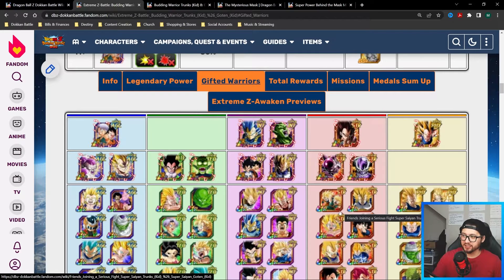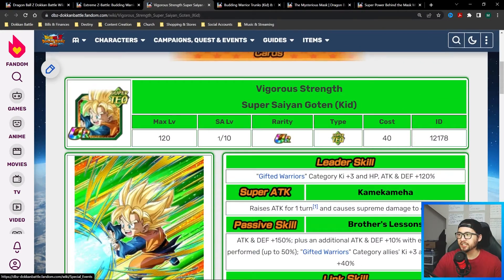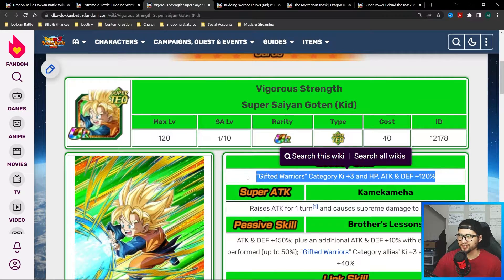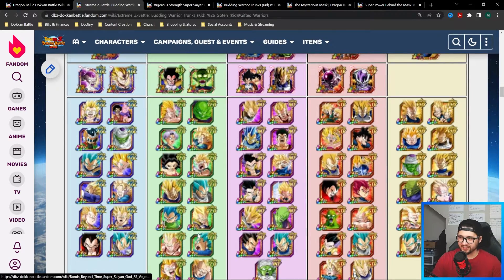Keep in mind that the Gifted Warriors category overall — not just type advantage — gets a damage reduction. STR units are going to have the most trouble since AGL is strong against STR. Super Sango at 10-stars leads Gifted Warriors for 120 across the board, and he's TEQ so he has type advantage — he might be a good leader option.